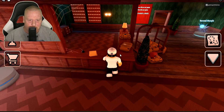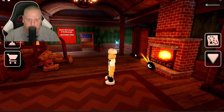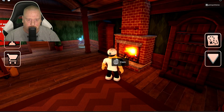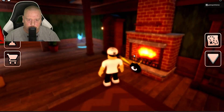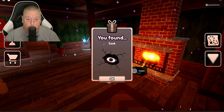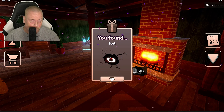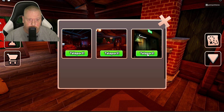Okay, so this one actually looks like Doors, the game. That's awesome. Let's go ahead and get our first one here. Okay, found Seek. They really made that dramatic. What's this, a map? Oh, you can teleport to different areas? Oh, sweet. That's freaking sweet.